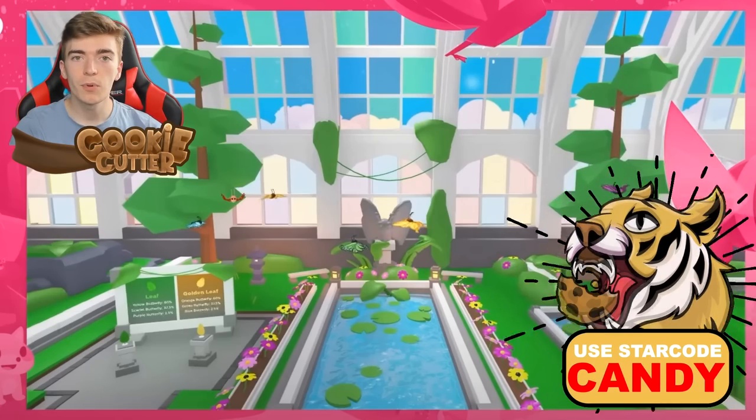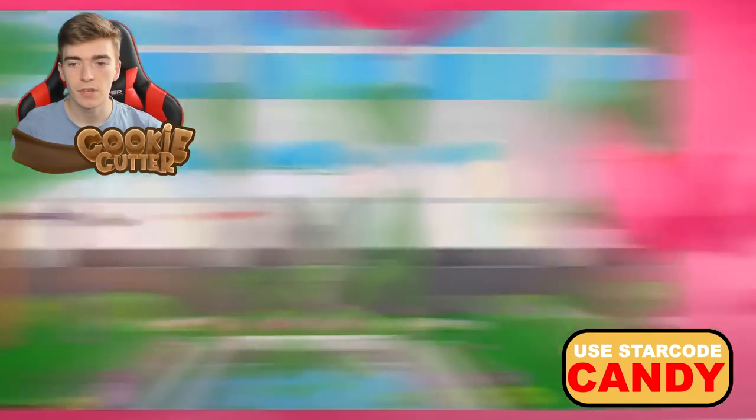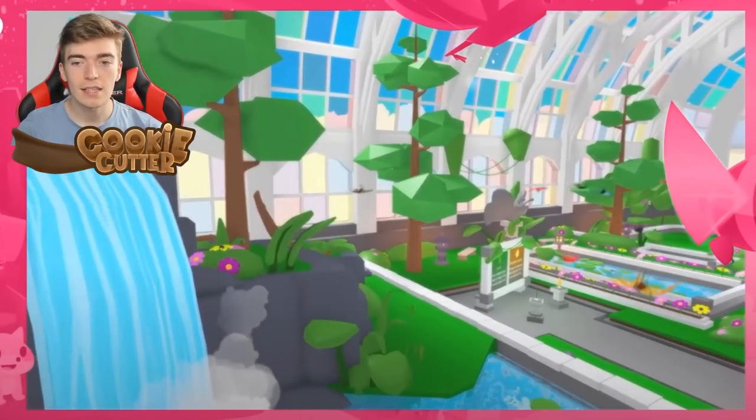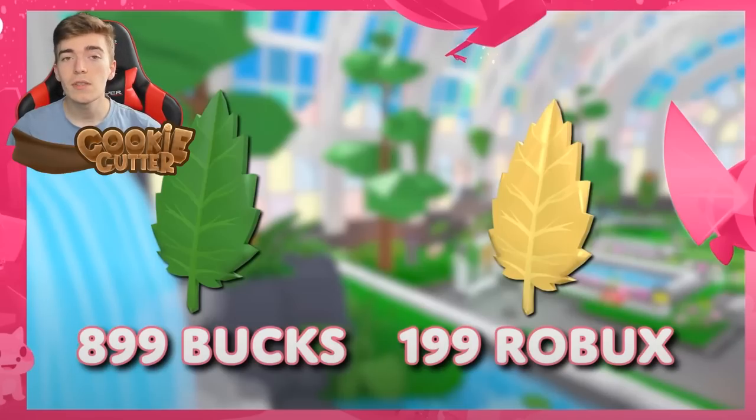The new variations are unlockable by purchasing a leaf inside a new building in Adopt Me. This new building is nicely decorated with a waterfall, and you can get items using Robux or Bucks. To get one leaf you can spend 899 Bucks — Adopt Me's currency that anyone can earn for free.